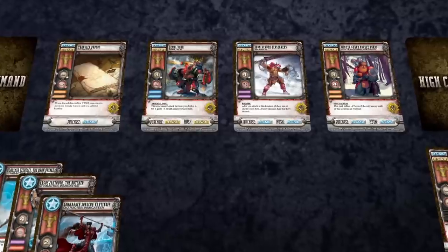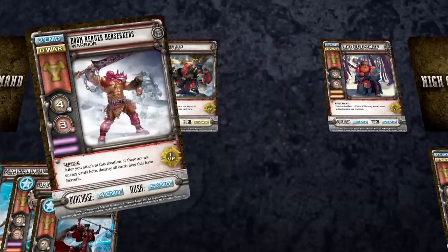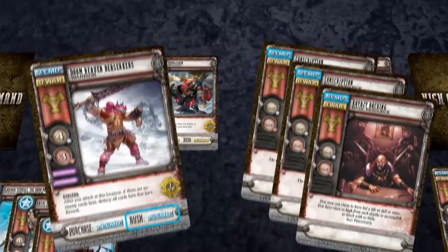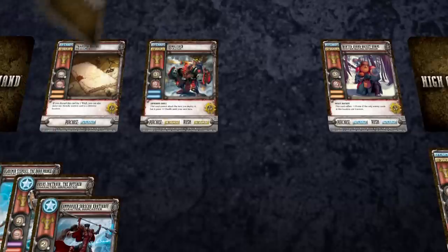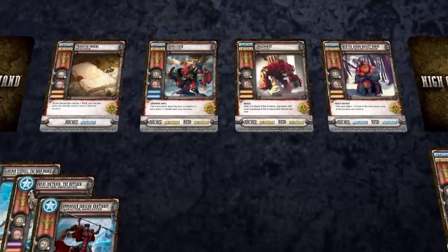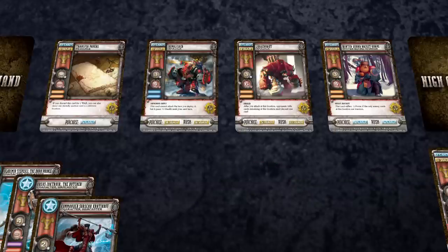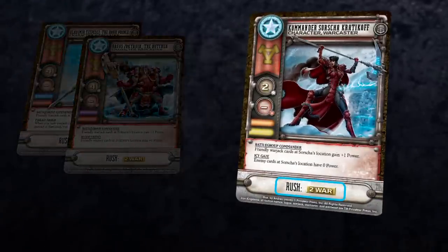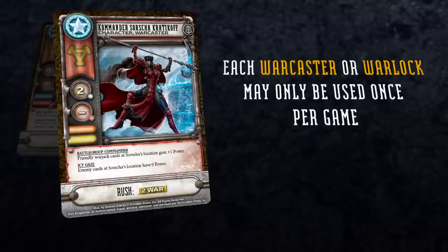In addition to being purchased and deployed normally, army cards in High Command can also be deployed directly to a location from the reserves — this is known as a rush. To rush a card, you choose an army card from your reserves, pay its rush cost in resources, and then play it directly to one of the locations on the table. After rushing a card, you draw a new card from your reinforcement deck and place it in your reserves, just like when you purchase a card. Note that you cannot rush cards during the first two rounds of the game. You can also rush one or more Warcaster or Warlock cards during your turn. Warcaster and Warlock cards can only be used once and are discarded to the Occupying Forces pile once used, so use them wisely.